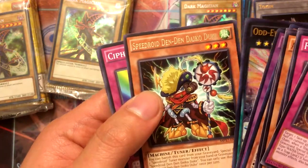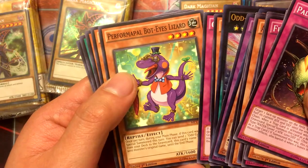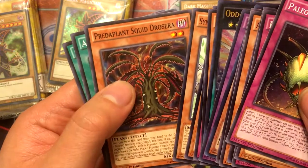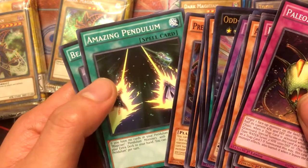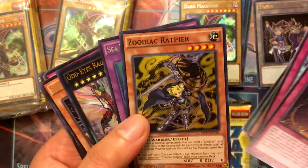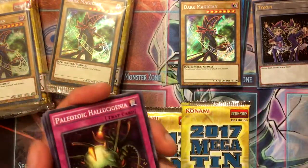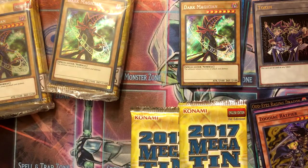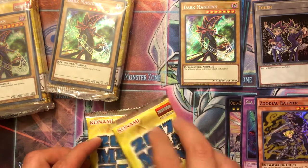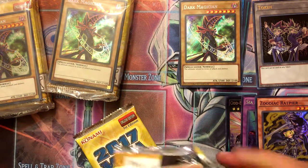Speedroid Denden Dyko Duke, Cypher Spectrum, Performapal Bolt-Eyed Lizard, Symphonic Warrior Synthes, Predaplant Squid Drosera, Amazing Pendulum, Beacon of White. That's pretty cool. I really wanted to do Zoodiac because it was cool while it lasted — didn't really last long because the banlist hit it, and then new format, which wasn't necessary. Pendulum wasn't even necessary but we got it anyway.